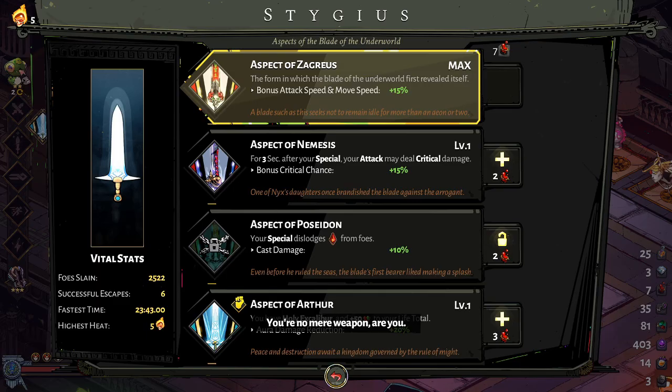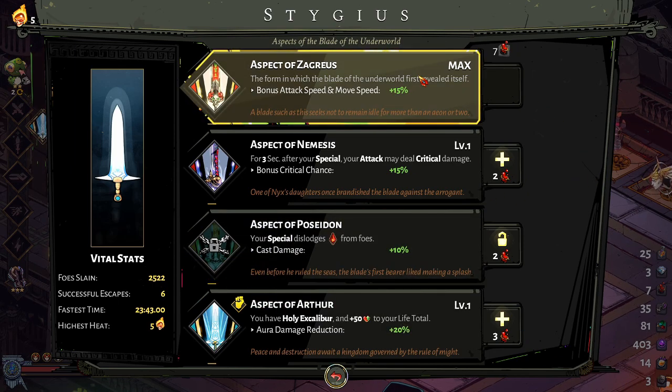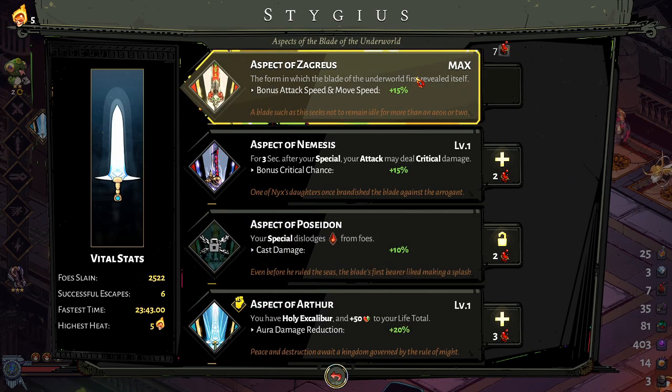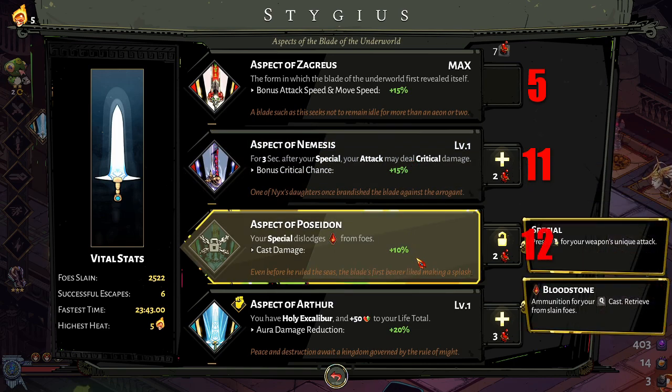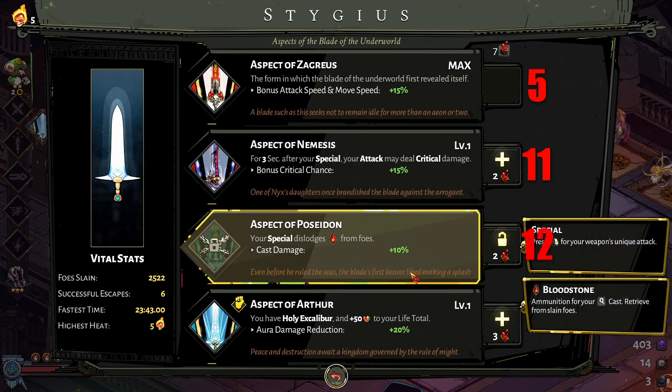For any given weapon there are four aspects. The first aspect is already unlocked — to maximize it you need 5 Titan Bloods. The second aspect needs 11 total: 1 to unlock, 10 to maximize. The third needs 12, and the hidden aspect needs 3 to unlock and 15 to maximize, for a total of 18 Titan Bloods per weapon.